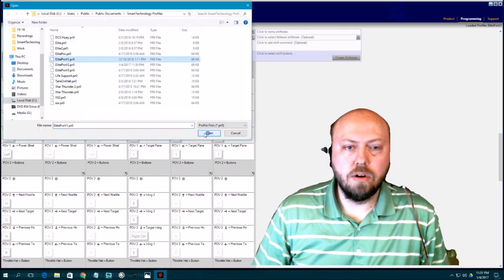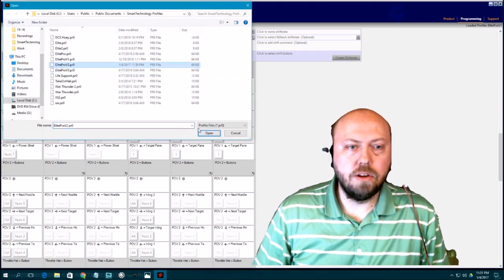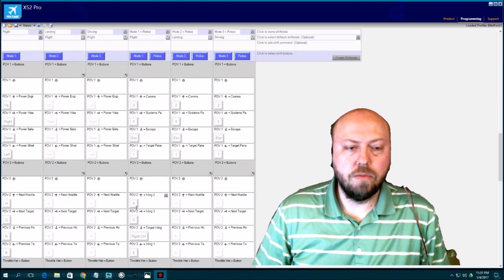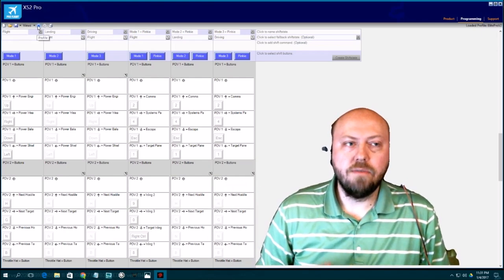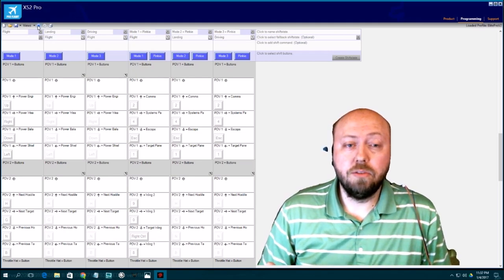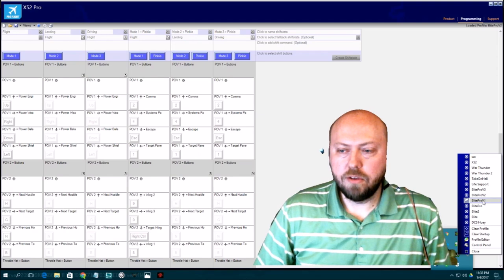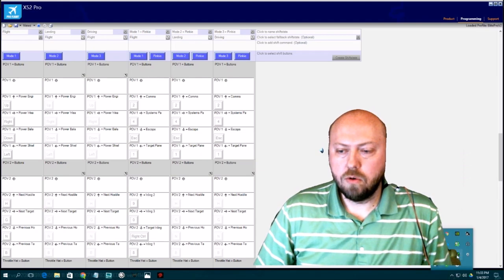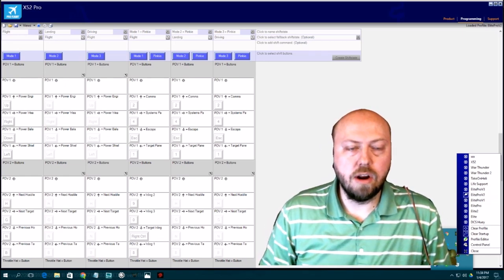I'll switch from version 1 to load up V2 — the new control configuration. You can see the wing button changed right there. Hit the blue cross arrow to load it to the joystick. If you want it to load in this mode every time you plug the joystick in, hit the dropdown, right-click on the joystick, clear the startup profile for V1, then right-click Elite Pro V2 and hit Set as Startup Profile.